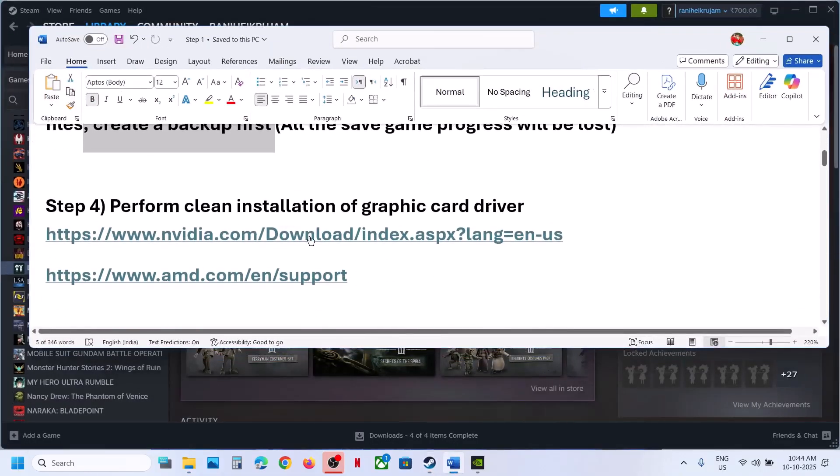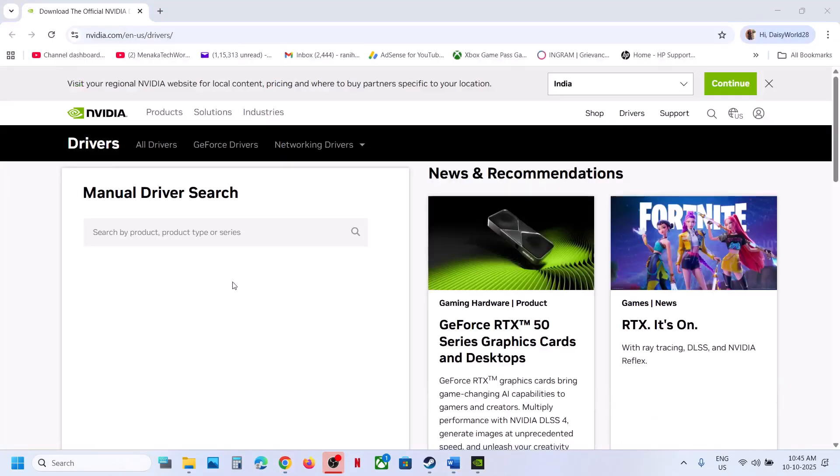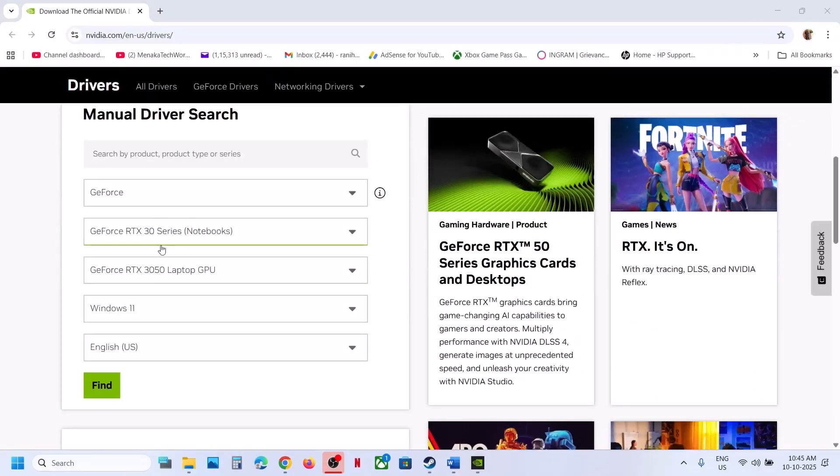The next step is to perform a clean installation of your graphics card driver. If you have an NVIDIA card, go to the NVIDIA website. If you have an AMD card, go to the AMD website. I'm showing for NVIDIA. Select your graphics card from the list, make sure you select your graphics card, your operating system, and then click on Find.